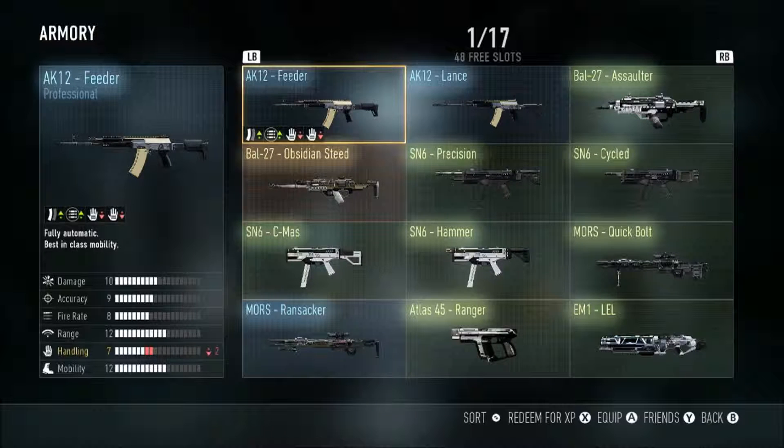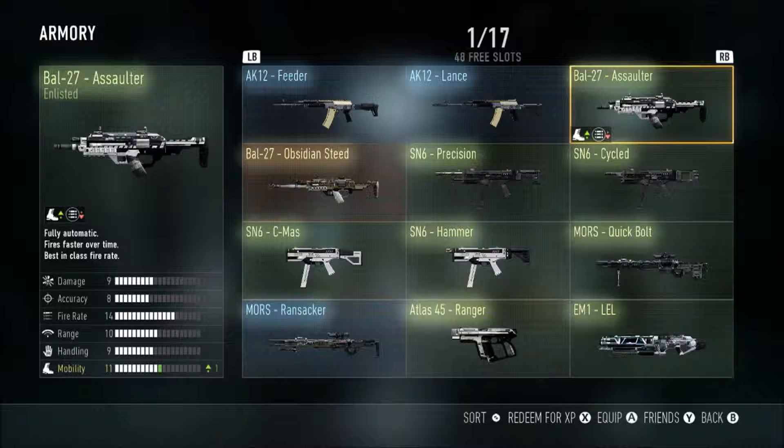Then we have the AK-12 Feeder. I haven't quite got to use it that much, so be expecting me to use that later on. I'll let you know about it. Then we have the Giy 27 Assaulter and it's not that bad — you lose one clip size but you gain mobility, so that's not bad.